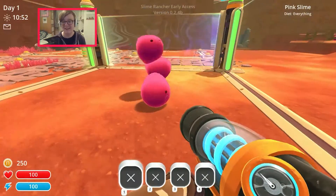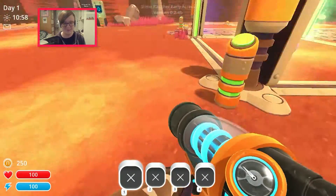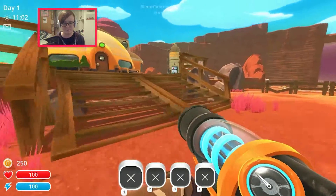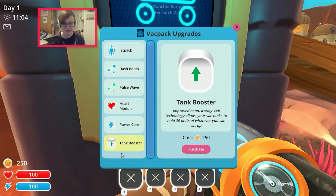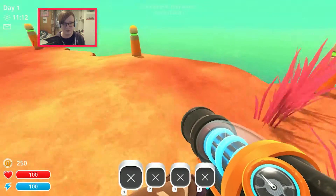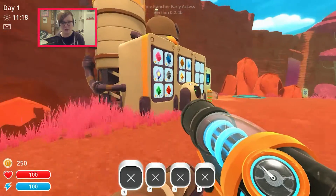I just noticed up in the corner it says 'diet everything' - awesome. Press E to activate - right, yes, that is this thing where I can buy higher walls, music boxes, air nets, stuff like that. What more can I do? I can buy upgrades to the backpack, like a jet pack - there are some pretty cool things in here. Oh, I didn't know I had health down there, didn't see that at first. Should we just go around and explore a little bit?